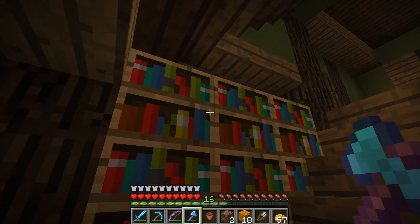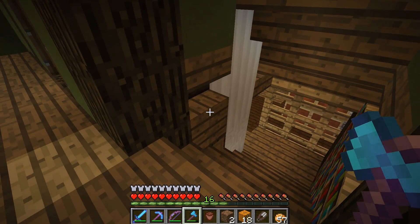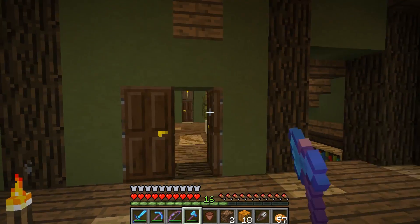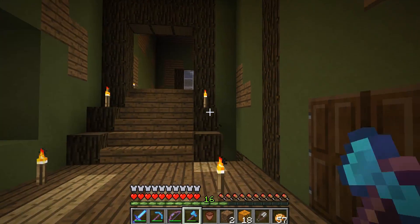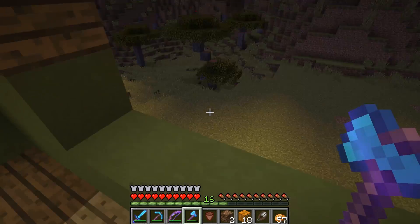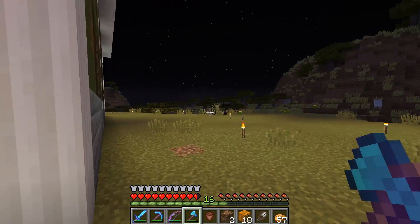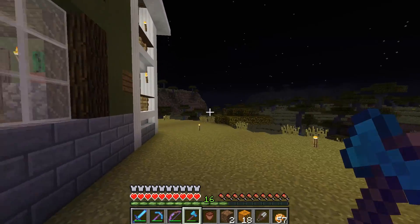If you go upstairs here, I kind of detailed up the staircase. Added some books on that side. And then we got to shut the bedroom door. We got a hallway here. Look how clear this glass is — it's almost like I could jump through it. We need to work on that.